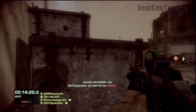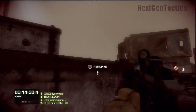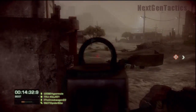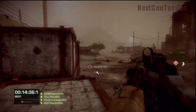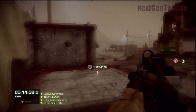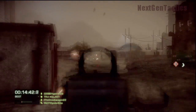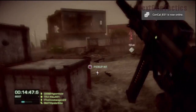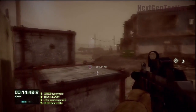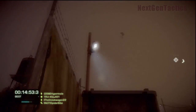We're approaching the flag now and we're actually ticking it down. Here we go - we're capturing this base. These guys are actually kind of sneaky on this map too, because they'll end up coming into some of the buildings, and you can see where they're parachuting in. The flag's ticking away, and we've got one base left after this.